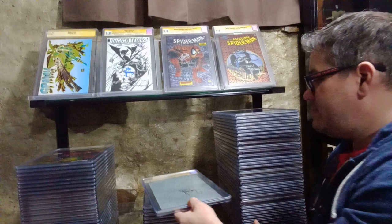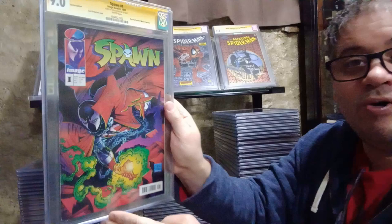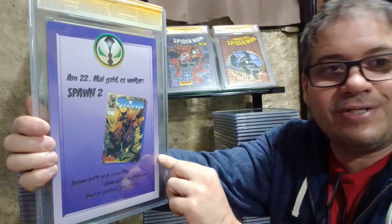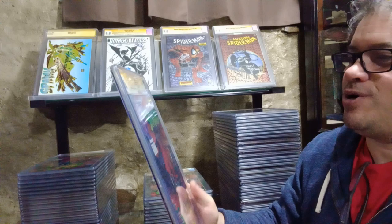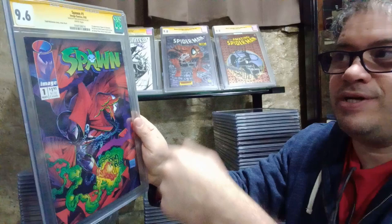Here we have Spawn number one German edition, Red Prince of Spawn numbers one and two in German, signed by Mr. Todd McFarlane. I also ordered a Japanese one but I never received it and forgot about it - I couldn't file a claim on eBay because I forgot. Here's a 9.6 Spawn number one, signed by McFarlane. I have a whole bunch of them upstairs - if I press them I'll probably get 9.8s.